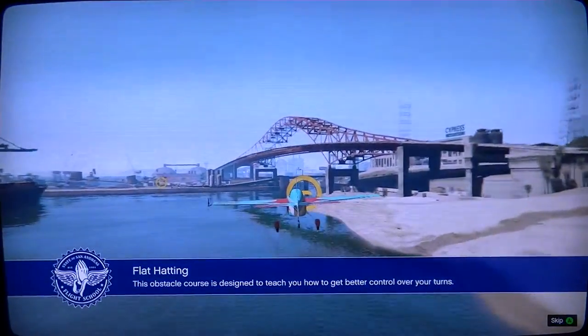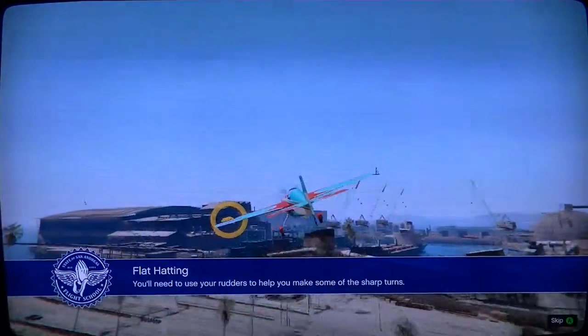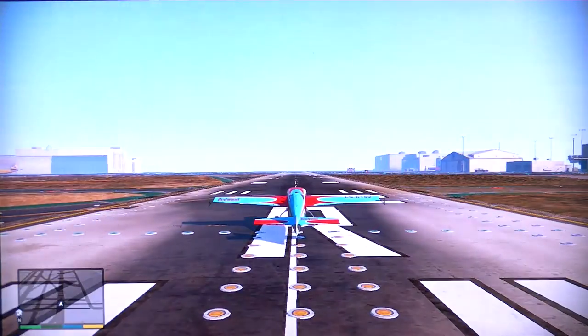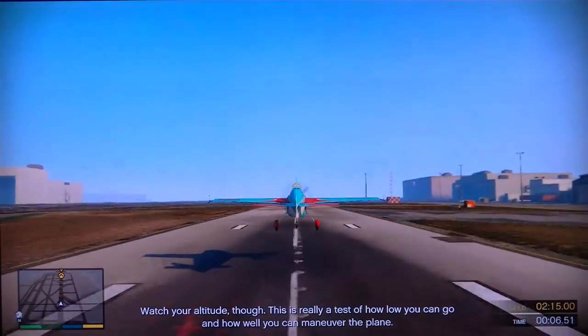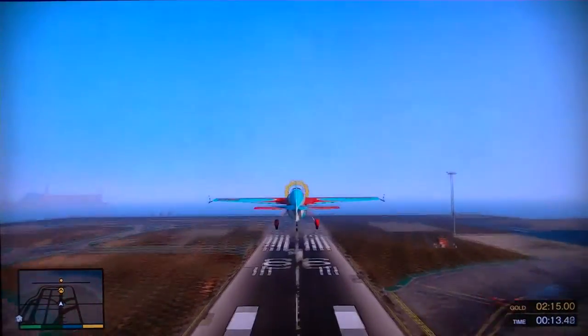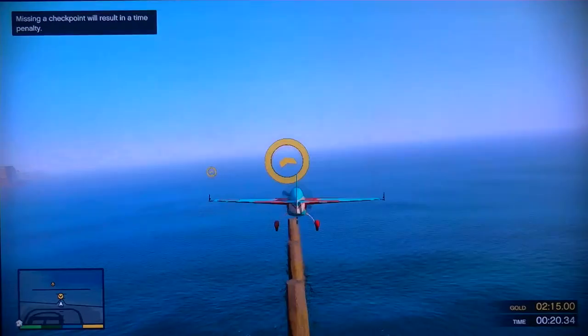Got gold — three golds and one silver, not bad! This is easy, this is easy. I want you to use everything you've learned so far to navigate this course as fast as you can. Watch your altitude though — this is really a test of how low you can go and how well you can maneuver the plane. I can go very low! Get low, get low, get low — you know what I'm saying? Nah, I'm just kidding.